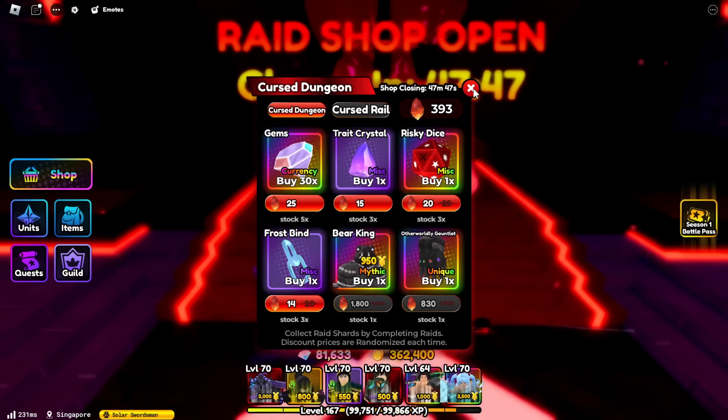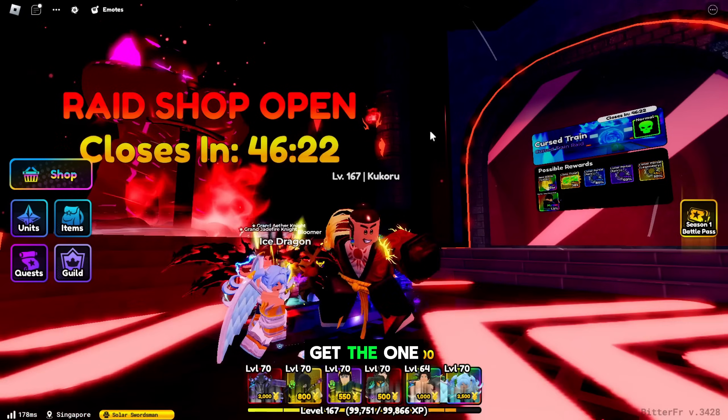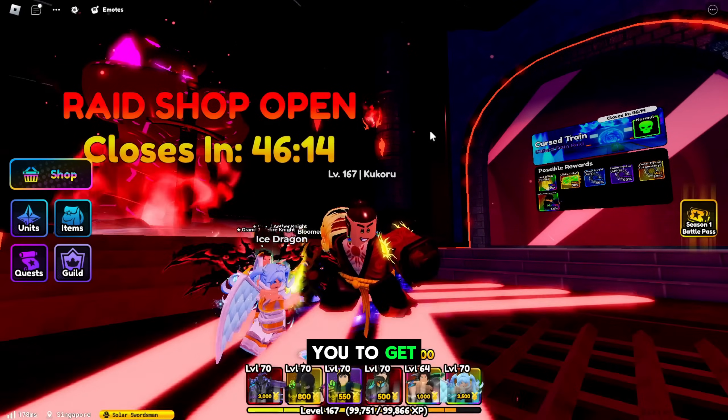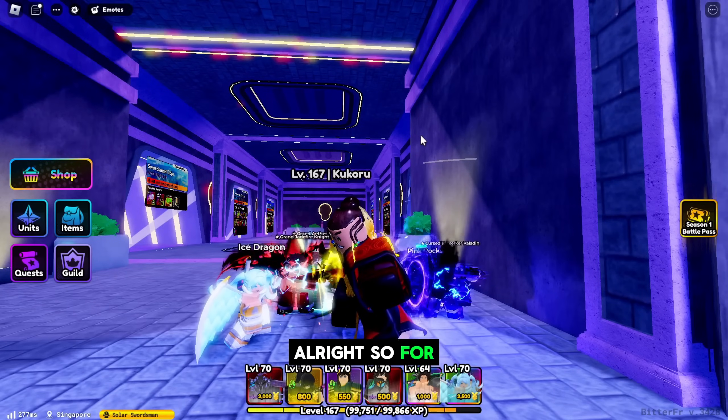To get Frostbinds, Tower of Eternity gives two per five to seven minute gameplay. You can also get them in the raid shop — currently discounted at 14 shards, with the original price being 20. At the end of this video I'll show you how to get the 100% value of these items at the right price.